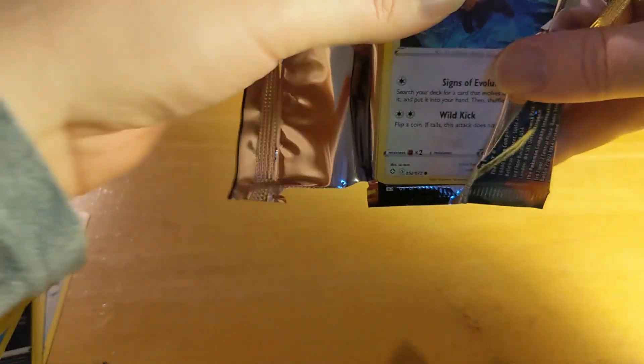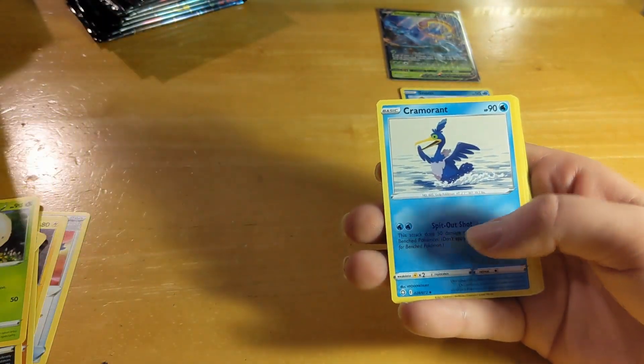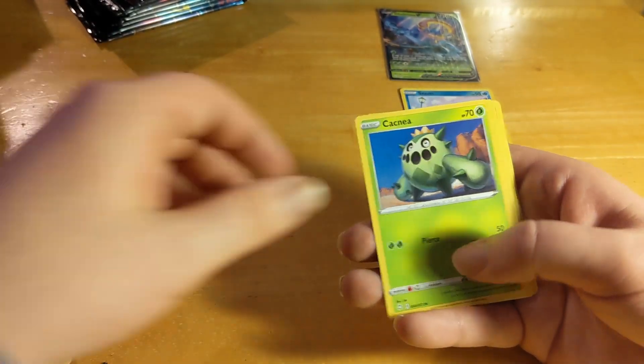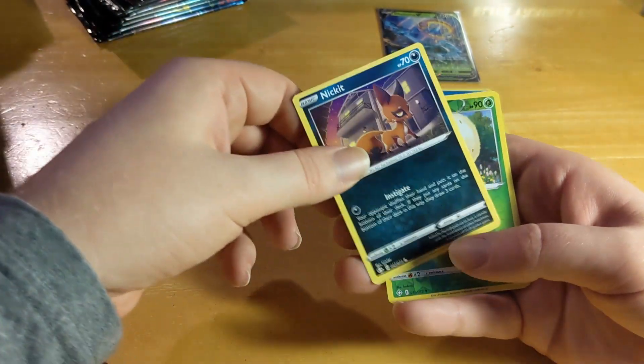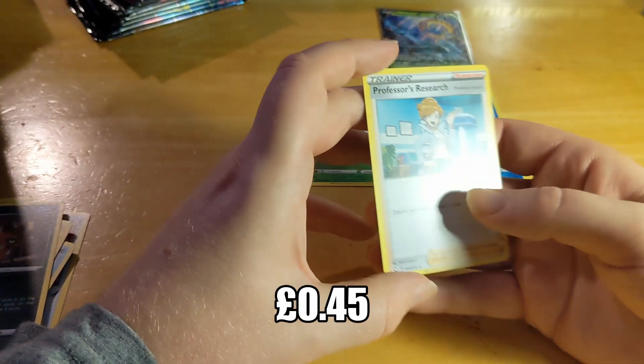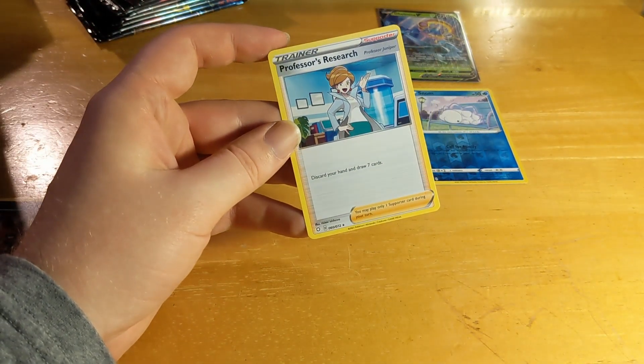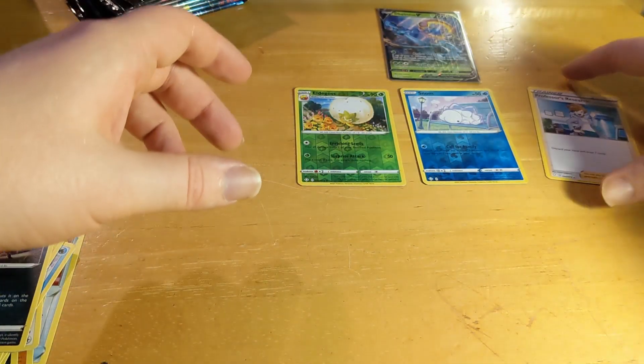Next pack. Turn it round, three to the front, energy card. Pack 2 cards: Rusted Shield, Eldegoss, Cramorant, Eevee, Cacnea, Shinx, another Nickit — they seem to be coming around a lot — another Eldegoss. Reverse shiny, and a Professor's Research! That is apparently a rare one, so I should put that in a sleeve. It's a trainer — discard your hand and draw seven cards. We'll keep the trainers separate.